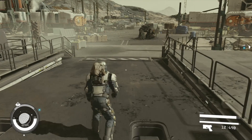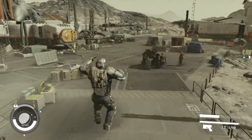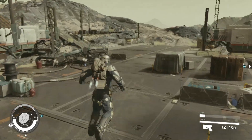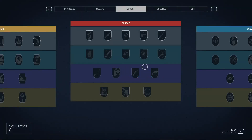Hi guys, today I want to tell you how you can fly in Starfield, how you can use your jetpack, because some people don't know and ask me about that. It is not so difficult, just press letter P and go to your skill tree.